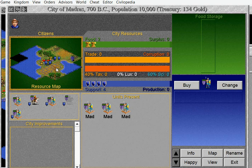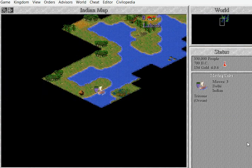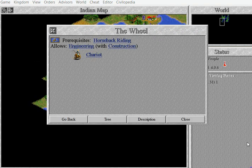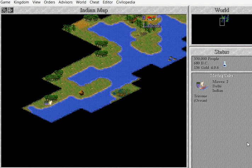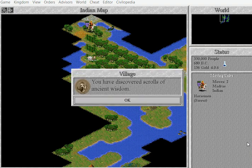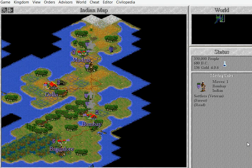Irrigating that — they've still got no surplus, no production, nothing. I'm going to go over here and clear out the forest. I'm not very advanced apparently. I'm going to do Masonry now — we need some city walls in place, some good defences. Another hut — let's see. I discovered Polytheism, which was on my list.